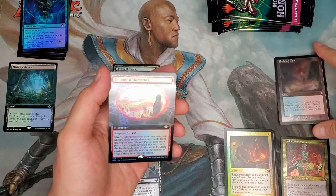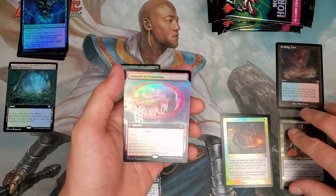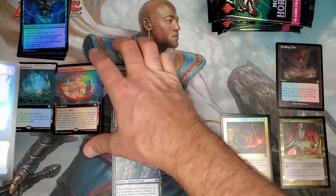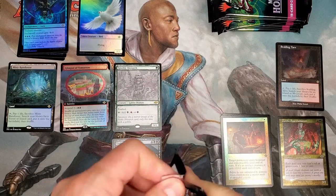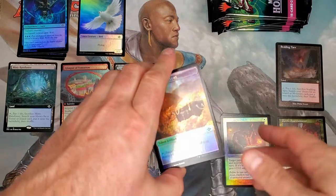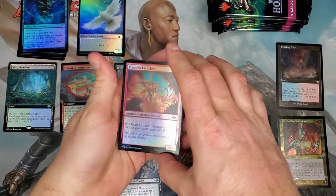Sorry guys, it's been a while since I did one of these — trying to keep things organized so you can see the cards as they drop. Got a Glimpse of Tomorrow foil extended art. And our token card. Not a bad first pack at all — Misty Rainforest, Ignoble Hierarch, and a Scalding Tarn all in the same pack. That's phenomenal. Winner, winner, chicken dinner!